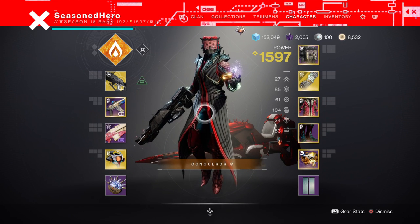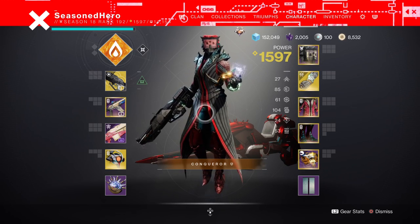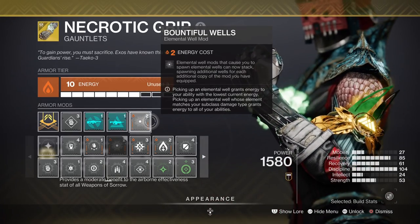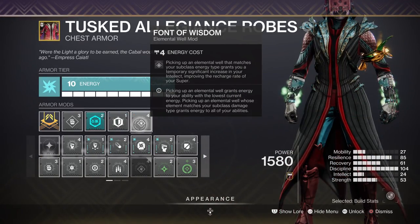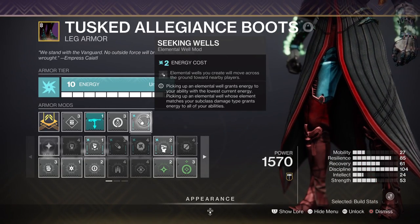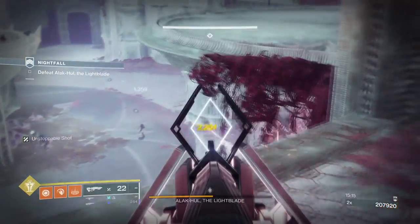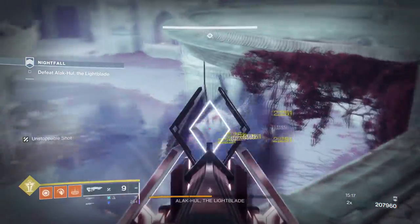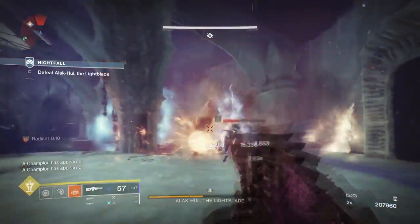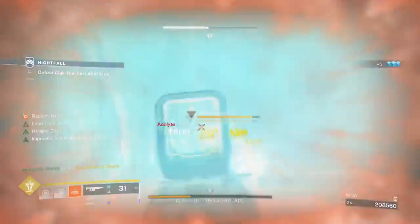Key stats are 18 Resilience, 100 Discipline, and 50 to 60 Strength. Key mods are Well of Life, where collecting a Solar Well gives you increased health regen for a few seconds; Bountiful Wells for a plus-2 wells created; Font of Wisdom for a plus-15 Intellect stat; Seeking Wells to allow elemental wells to attract to you; and Elemental Ordnance, where grenade kills grant elemental wells. Although it may look odd that I don't have a melee well-maker mod, considering the build rolls around melee damage, this is completely in plan — our grenades will help us get melee energy back quickly via the Ember of Searing fragment.